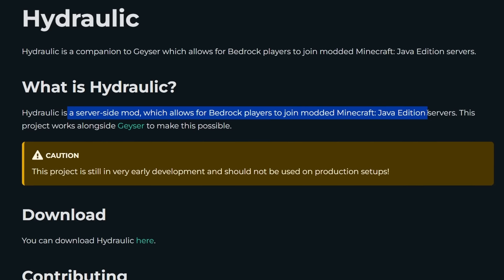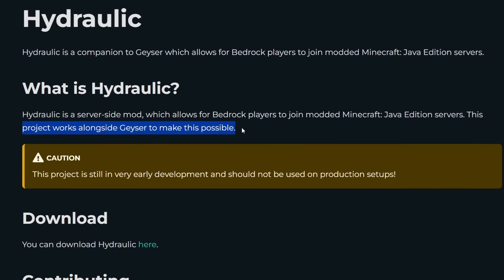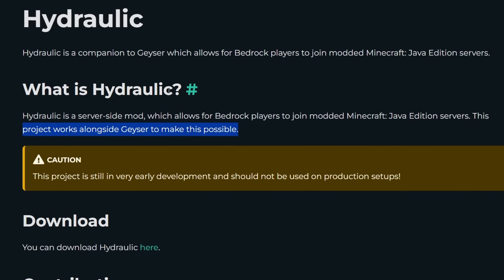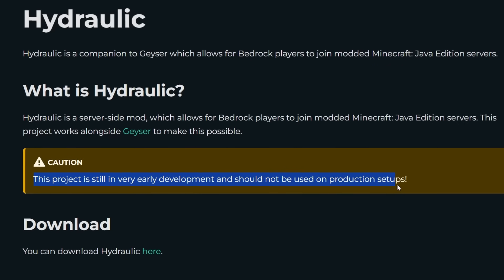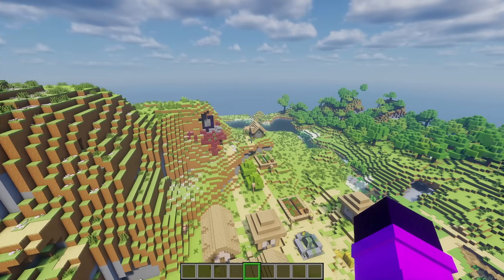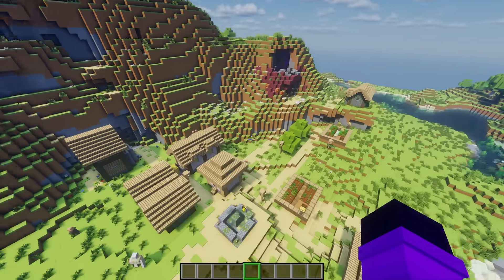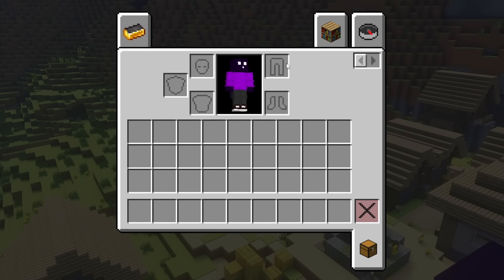Hydraulic is made by the same people behind GeyserMC, and it is a server-side mod which allows Bedrock players to join modded Minecraft servers. The server-side mod works alongside GeyserMC, so you will need both Geyser and Hydraulic installed on a single modded server. This project is still in very early development. I'm currently on a Minecraft server with both GeyserMC and Hydraulic installed, and I've also installed another mod — Advanced Netherite — recommended by one of Hydraulic's developers because it reportedly worked pretty well, and I can confirm it does.